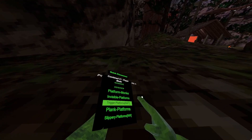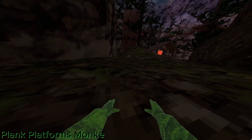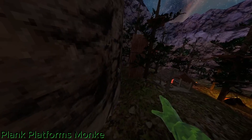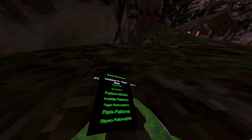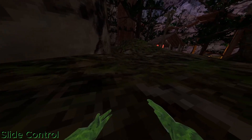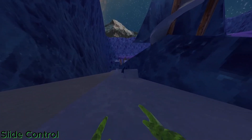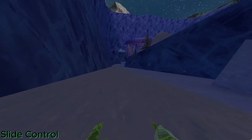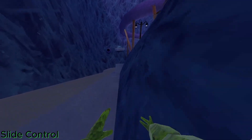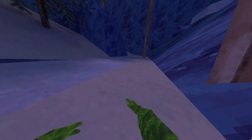Next, trigger platforms — not working. Plank platforms, digital plank platforms, as you can see. Slippery platforms — not working. Fly — not working. Slide control: if I just slide down here I have full control over wherever I want to go.